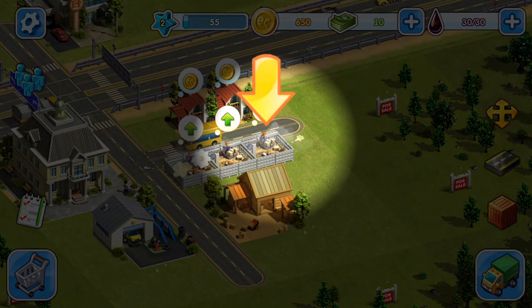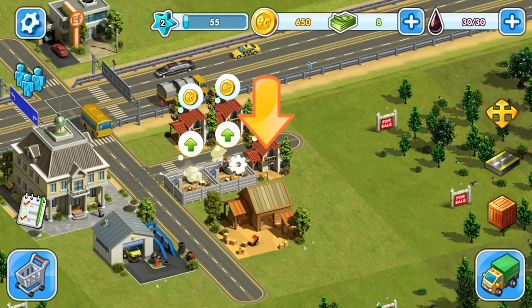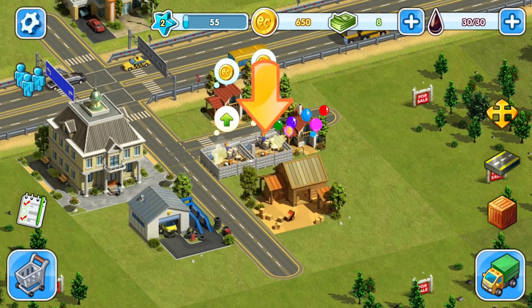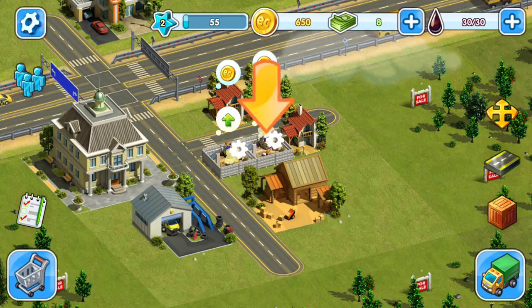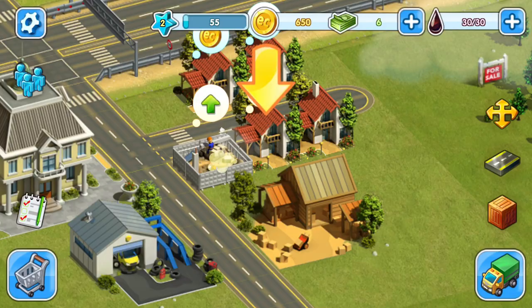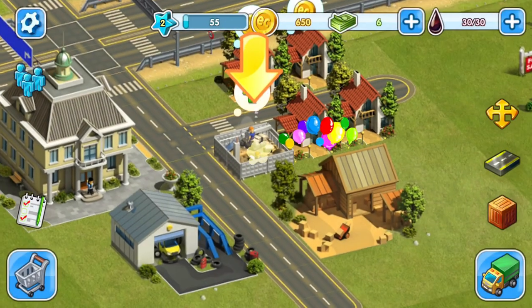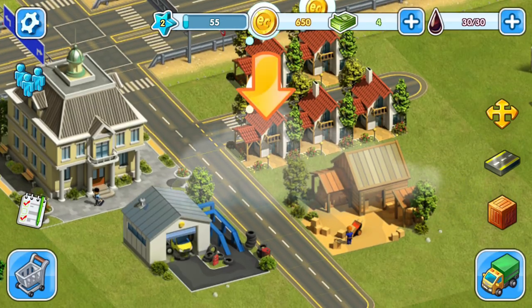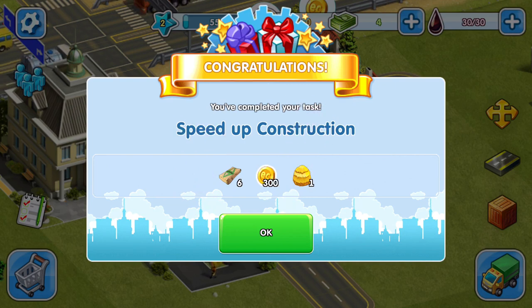We're going to use our two dollars to speed it up — 10 minutes. Looks like that is ready. We got the balloons, there's our cabin. Speed that up two dollars, click the balloon, another cabin, speed up again two dollars. These residential buildings are ready — task complete: speed up construction.